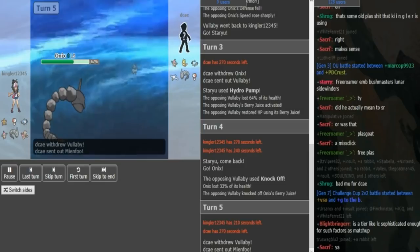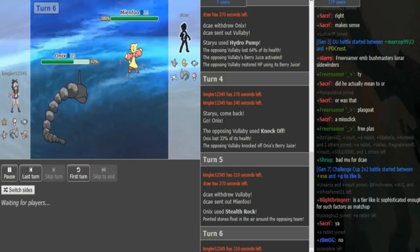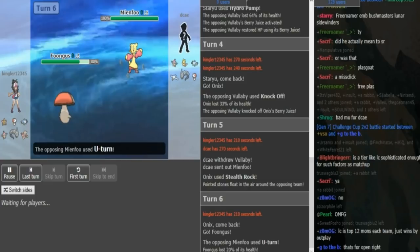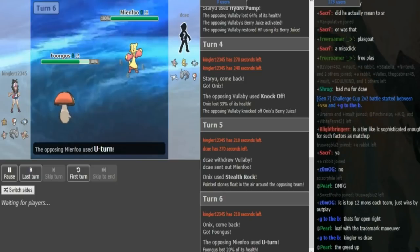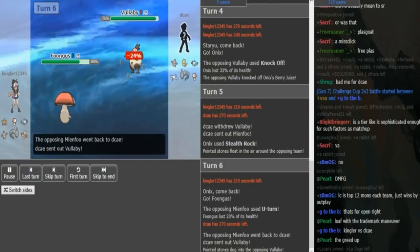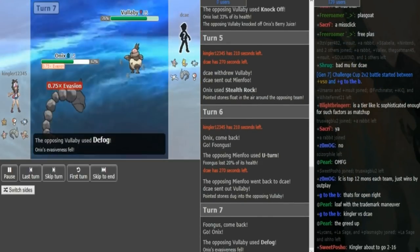Rocks come up on the Mienfu. Now decay just goes for rocks, or goes for a knock predicting the Fungus. There's no real other play here. U-turn is fine actually to get in the Wingle because Wingle is still a huge threat, especially if it's a Z-move, especially Z-water — that could nuke the Magnemite. You could also just get in your Volaby here, both flying types work. Volaby is a bit more expendable to take these rocks, but the problem is Volaby just gets hard-walled by Onyx.